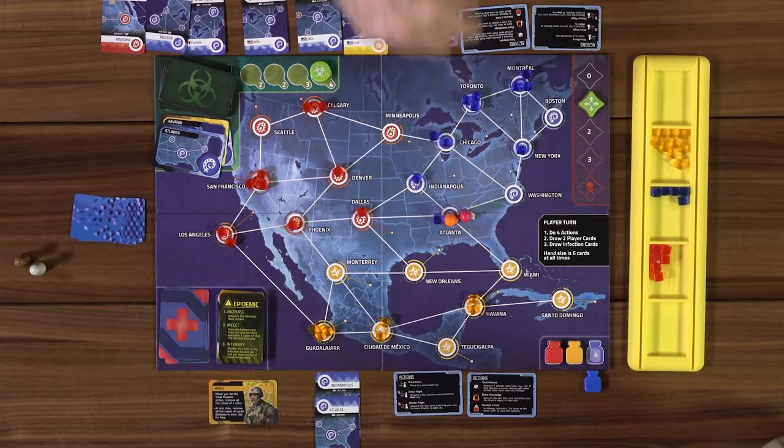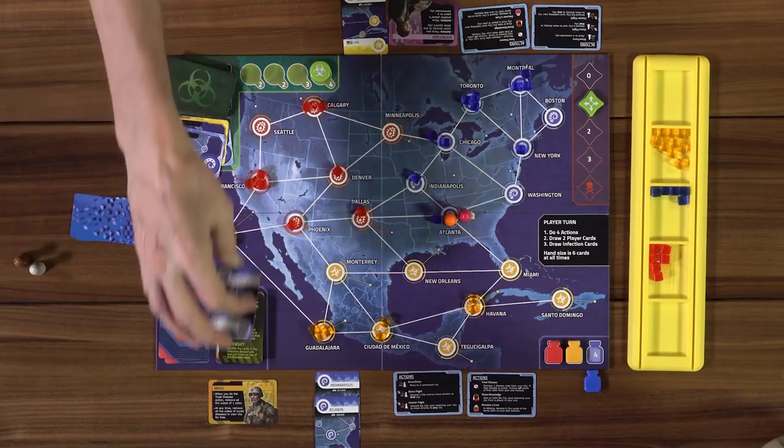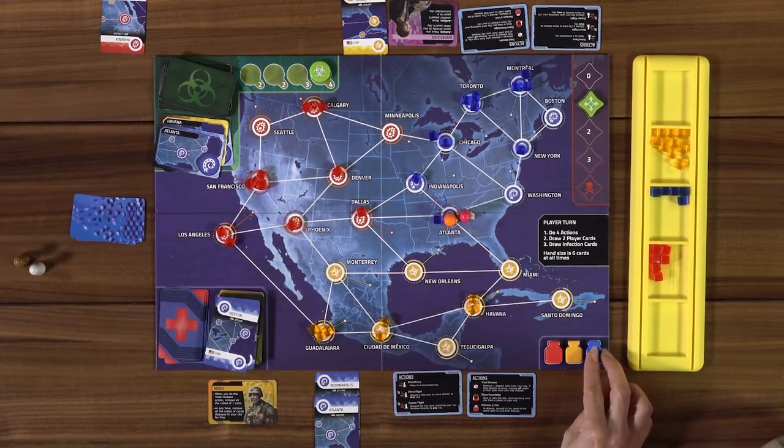My dispatcher goes to Atlanta, I cure the blue disease by discarding four blue cards, and we win immediately! We don't even have to clean anything up — curing all three diseases means we win on the spot. Wow — that is totally Pandemic.